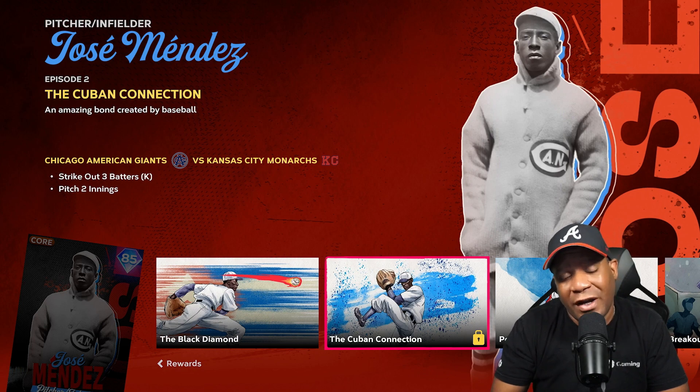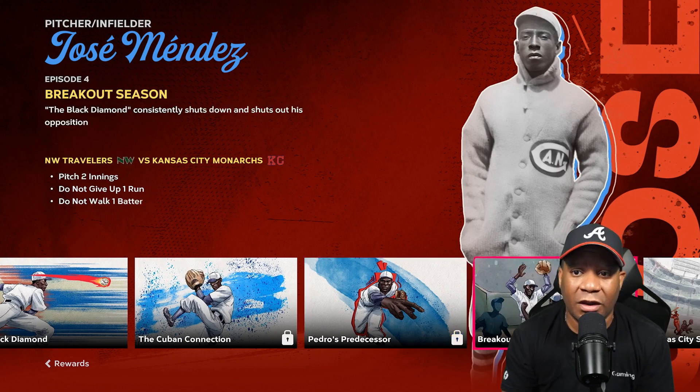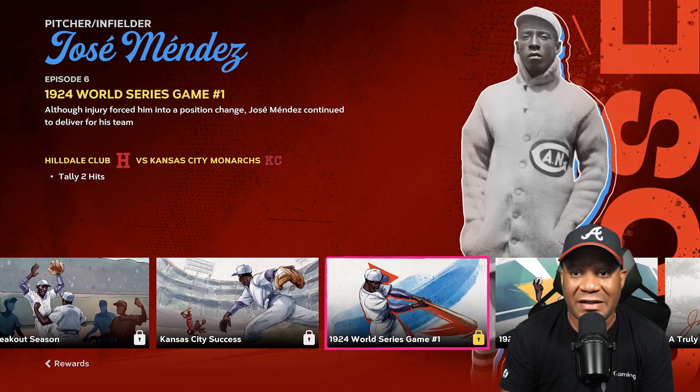In the second episode, you got to strike out three batters and pitch two innings, which is not that hard. The third episode, you got to pitch one inning and do not give up one run. The fourth episode, you got to pitch two innings, do not give up one run, do not walk a batter. The fifth episode, pitch one inning, do not give up one run.